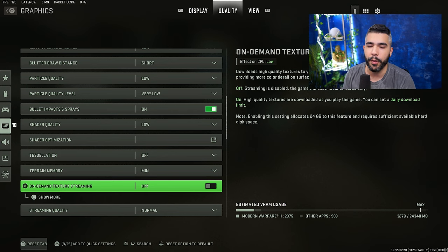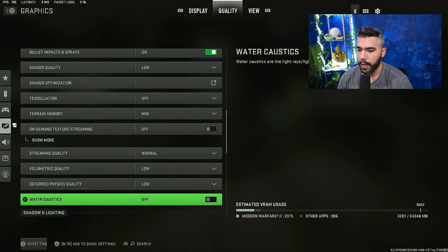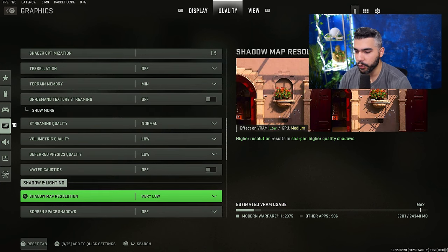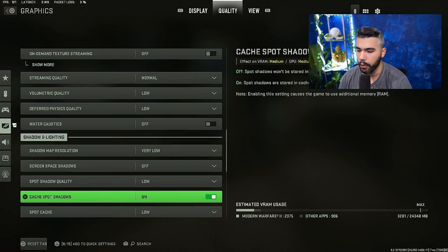When you have on-demand texture streaming on, it can really affect your game — it might crash more and you might lose FPS, so I personally keep this off. We're trying to give you the best performance while still maintaining good visuals. Streaming quality: normal. Volumetric quality: low. Deferred physics quality: low. A lot of these affect things like water — who cares, you want better performance.